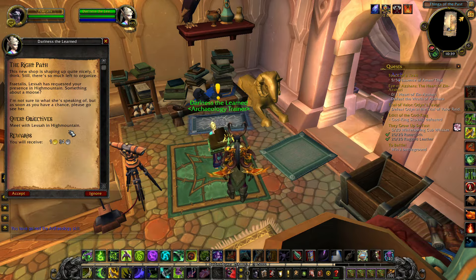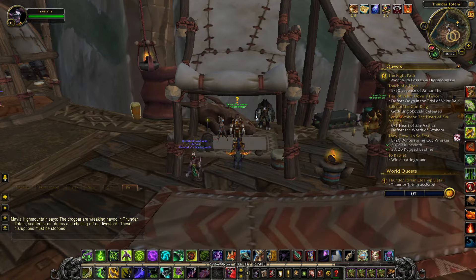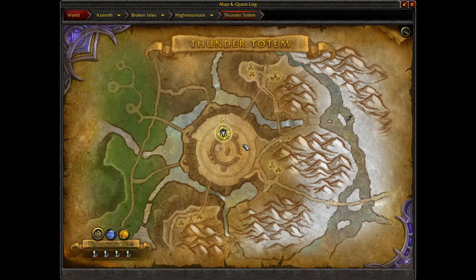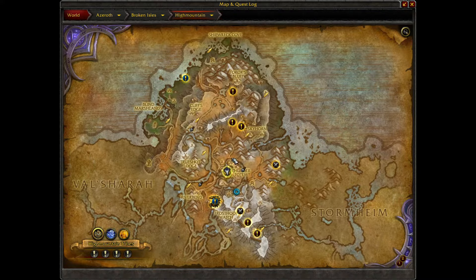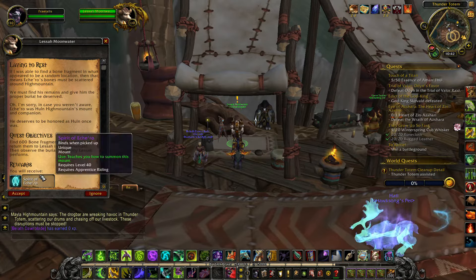Visit the Archaeology shop in Dalaran and accept the quest, The Right Path. This quest sends you to Thundertotem in High Mountain to speak with Lessa Moonwater, who will provide you with an Archaeology quest to gather 600 bone fragments of Echiro.